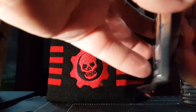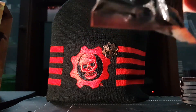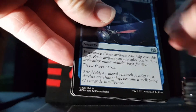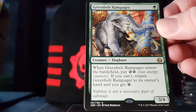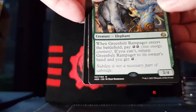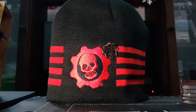Still going for that invocation though, really want that invocation. If you like the video, like, share and subscribe as always. Pack four — we have Weldfast Engineer, Reverse Engineer — not a bad card. And Greenbelt Rampager: one mana for an elephant 3/4. When it enters the battlefield, pay two energy; if you can't, return it to its owner's hand and you get one energy. Not bad for energy. And an Energy Reserve — that's cool.